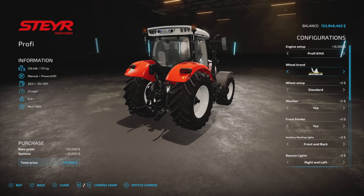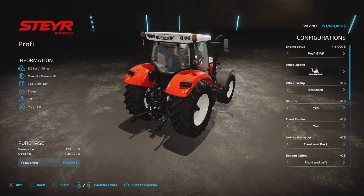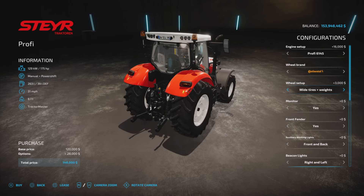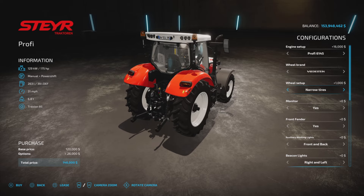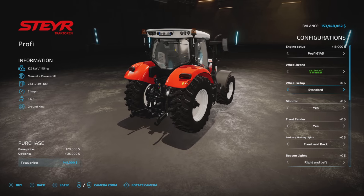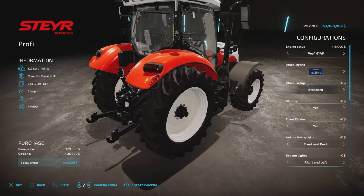Michelin has twins, weights, and twins. Continental has a narrow option. Midas has just wheel weights. BKT has almost everything. Firestone has a narrow option, although they don't look all that narrow. And Nokian has a couple of tread choices, then back to Trelleborg.